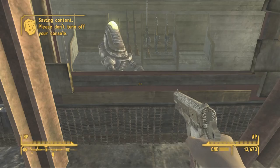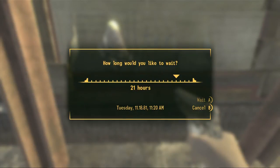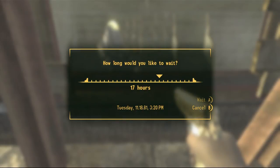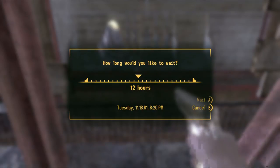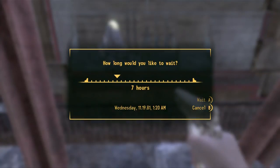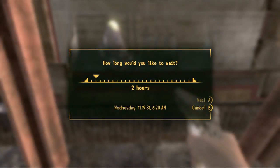I can just go ahead and kill everybody at Silver Rush and get all their stuff and sell it - I think that works out pretty well. I think I'm gonna start using the sniper. I'll sell the service rifle, I don't really think I need that at this point. Get the hot Maria.